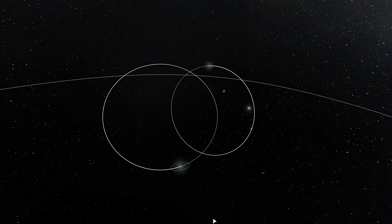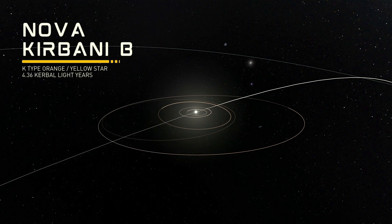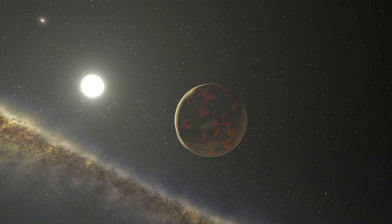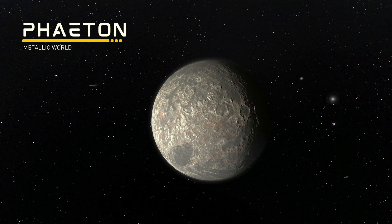Now let's move on to Nova Kirbani A's binary companion, Nova Kirbani B, and check out the planets that orbit it. The closest planet is Kaith, a world with massive lava oceans and giant volcanoes spewing gas and dust into its atmosphere - described as a perfect destination for daredevils and the clinically insane. Next is Phaeton, a metal-rich planet with a jagged and interesting surface that looks really awesome from orbit, with what appears to be large copper veins running just under its surface.